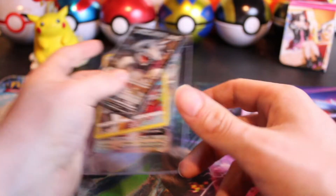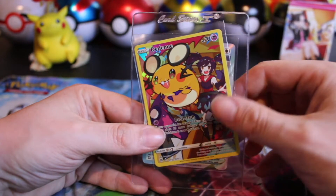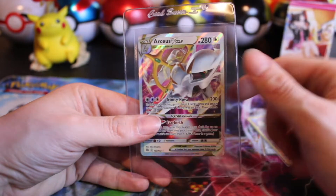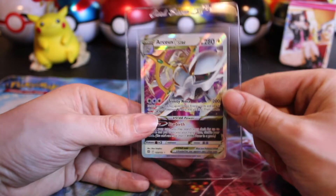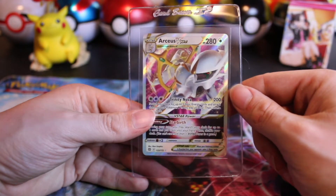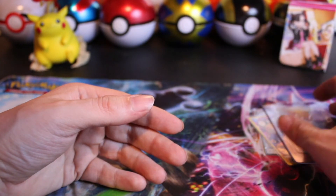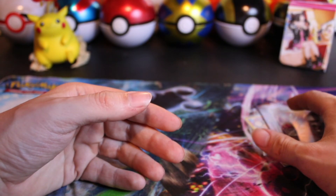So our hits today all come from Brilliant Stars. We got the Aegislash V, the Dedenne character rare, and the biggest hit of the day, the Arceus V-Star. Let me know what your favorite card we pulled today was in the comments below. If you liked what you saw, make sure to leave a like and subscribe. We'll see you in the next one.